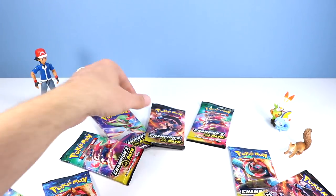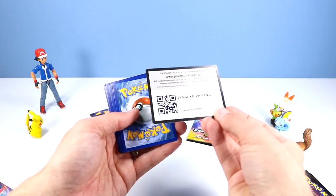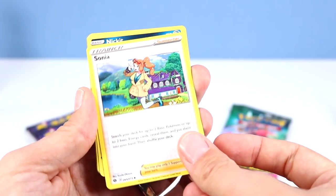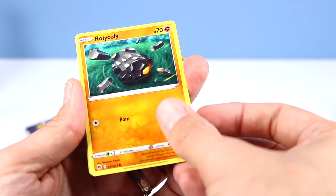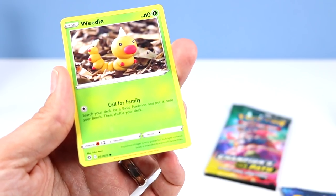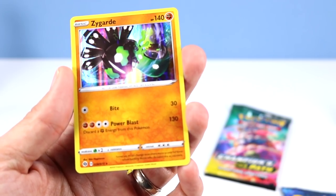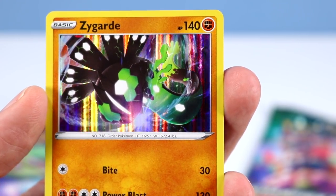Let's begin with an Obstagon pack. Code card. Starting off, a Pokemon metal energy card, an Arbok, a Sharpedo, Sonya, Nickit, Roly-coly, a Scraggy, Linone, a Galarian Linone, Weedle - great image of Weedle there - and a Beedrill reverse. And we have a holo Zygarde. There's a lot of color in this one. I like the deep color - the dark with the reds and the greens. That looks so cool.